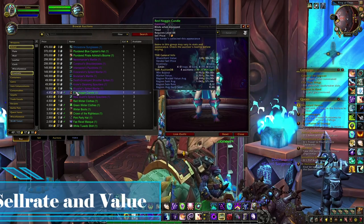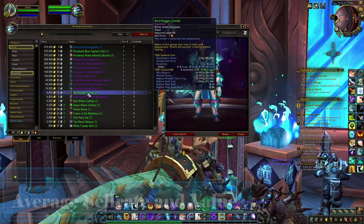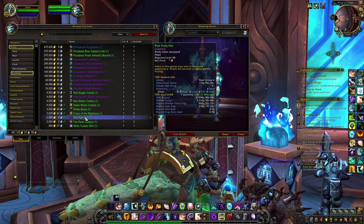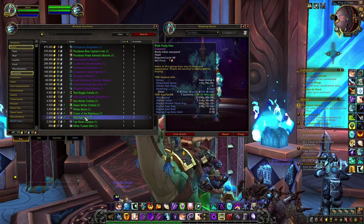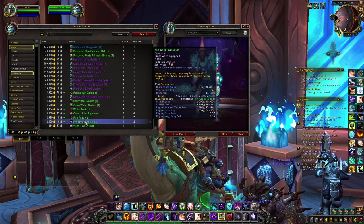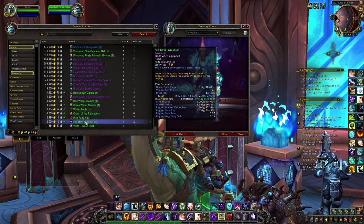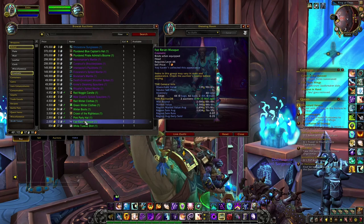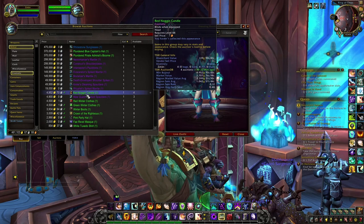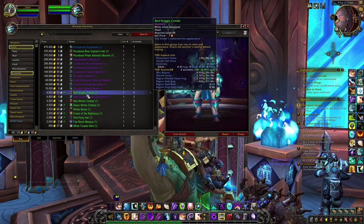The different sell rates are pretty good: 0.48 for the Red Nogging Candle, 0.77 for the Crown of the Righteous, 0.96 for the Pink Party Hat, and 0.35 for the Phi Revel Mask. All these different items sell really well. I can guarantee you that just by crafting these different items you will be able to make quite a lot of gold. The value is not really really impressive, but on most realms it will still be interesting to craft these different items.